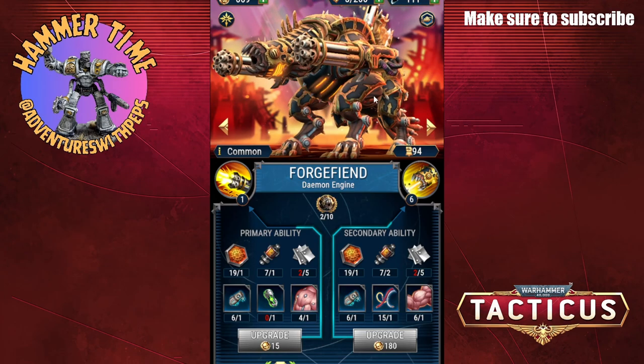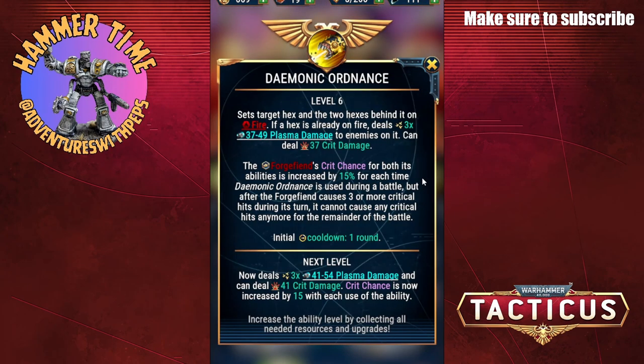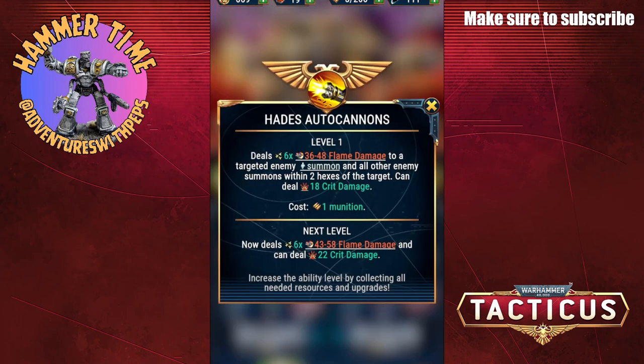This guy is meant to be an anti-summons unit so it has two abilities. The first — the primary — is the Hades Autocannon. It deals six times X flame damage to a targeted enemy summon and all other enemy summons within two hexes of a target, and it can deal Y crit damage.